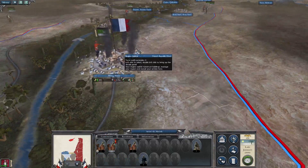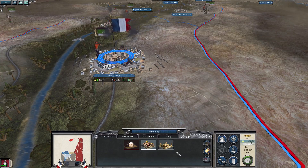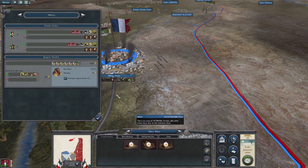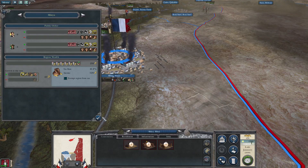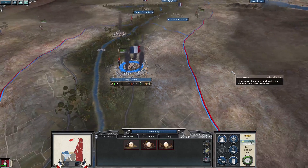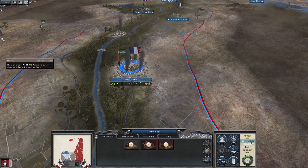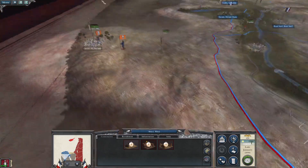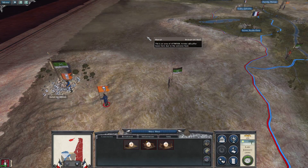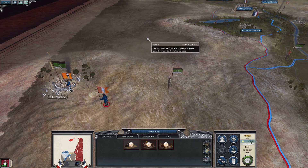I was going to say destroy the buildings in here - well it says we can, we'll see if it actually does that next time. But for the moment that's all that we're going to be seeing of Napoleon in Egypt. Napoleon is not seeing too much of Egypt because he's stuck in Suez. Until the next time - take care.